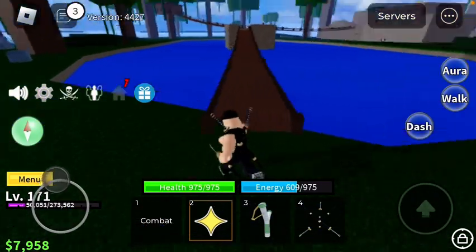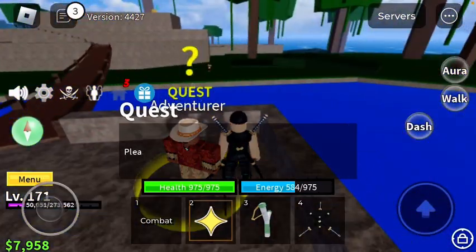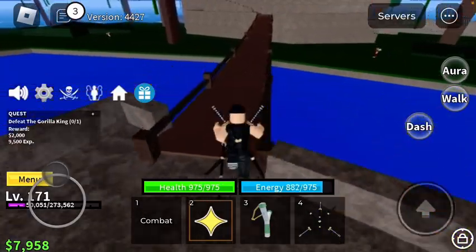To earn a quest in Blox Fruits, first go talk to an adventurer. They're not always called adventurers, but they have the word 'quest' and a question mark above them. Find a person who has that, then go select a quest.